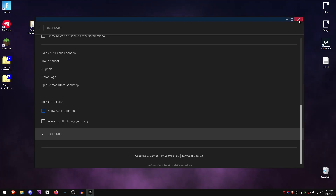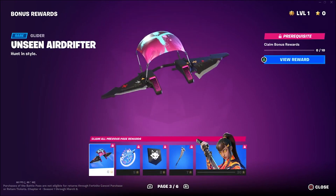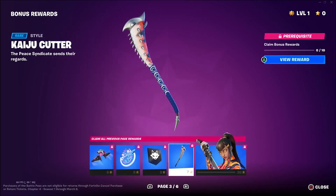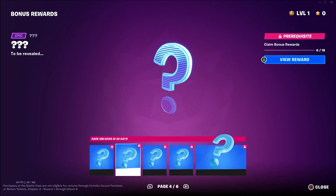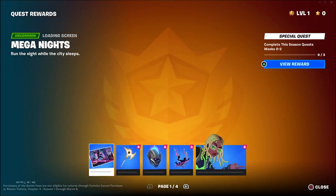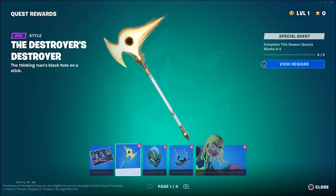You can now close the Epic Games Launcher and launch the game. That's going to be it for part 1 of this ultimate Fortnite FPS boost guide for Chapter 4 Season 2. I'll see you guys in the next video dropping tomorrow, which will be part 2 of this guide. Until then, stay awesome.